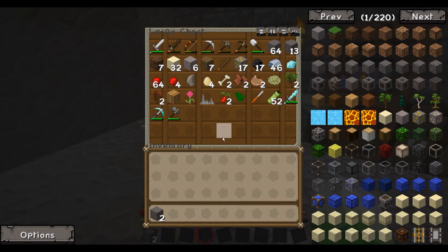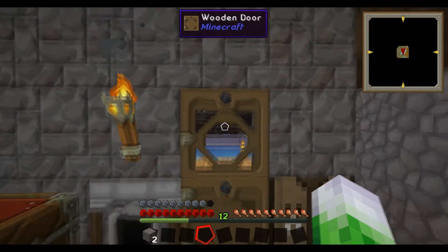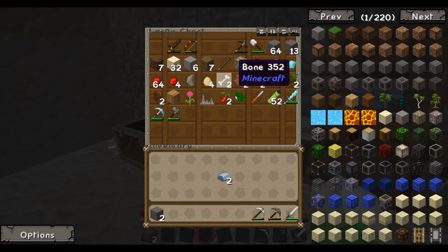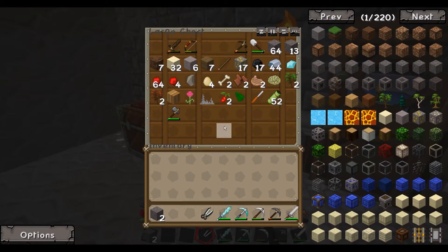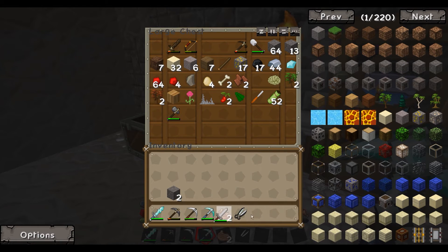I think today we're gonna mine some more ores, and we need to get some wool for our sheep and make a bed so we can spawn here and start making our house. I think our house is gonna be right over there probably. So let's get some of the materials we need — a pickaxe, a sword, let's make shears, and bring some food.